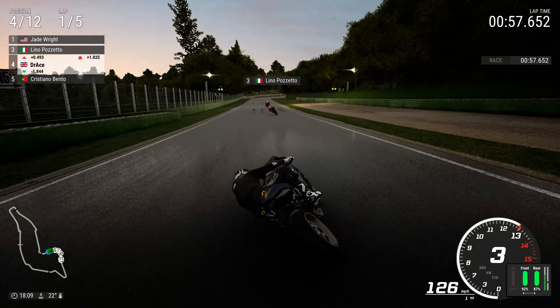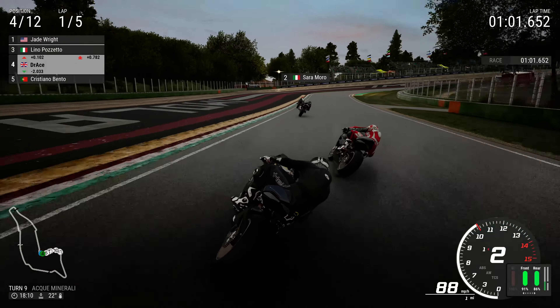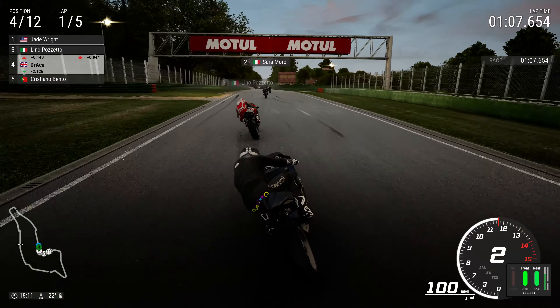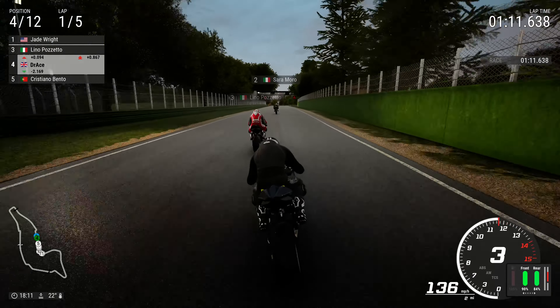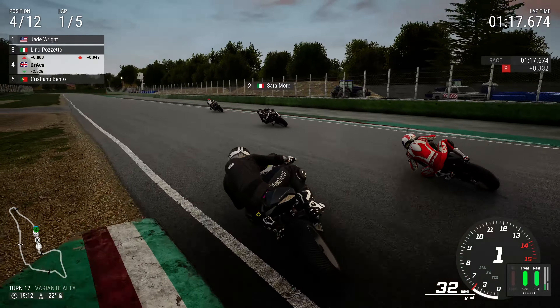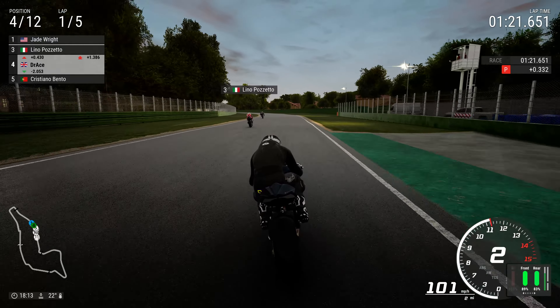We are down to just four riders in this battle for the top position. This is getting rather silly as we try to go around the outside of Lino Pozzetto — not quite there just yet. You never know when the move is going to come in a Doctor Race video. Going around the outside — that's a bold and brave manoeuvre if I ever did see one.